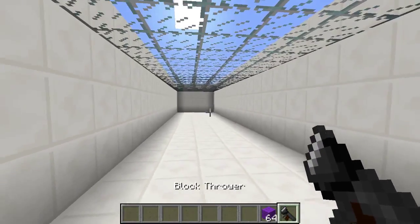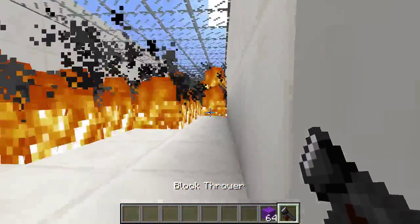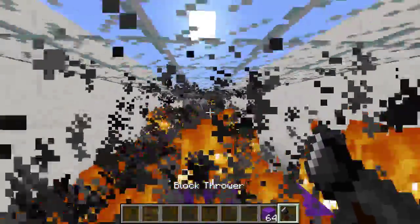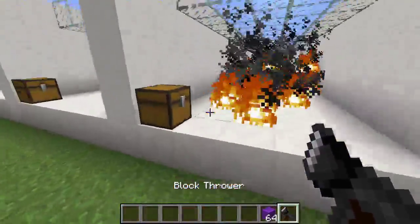Now we have the block thrower. See — like I said, it's not just fires, it also places the block that you're shooting in certain areas. It fires pretty quickly as well, which is pretty cool.